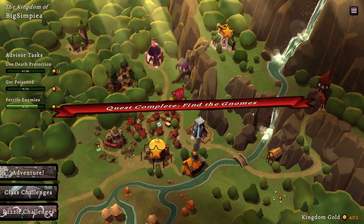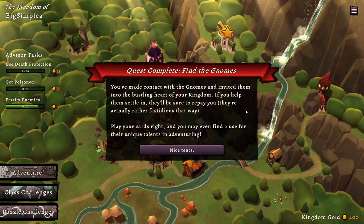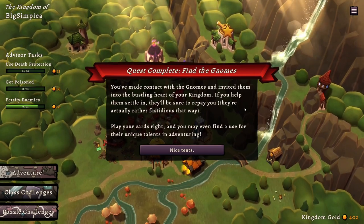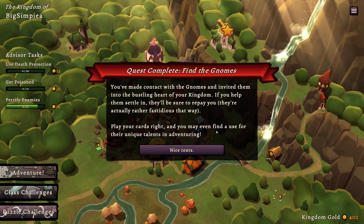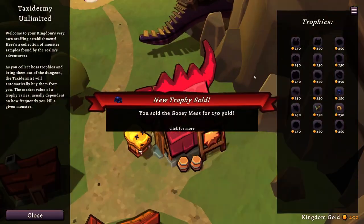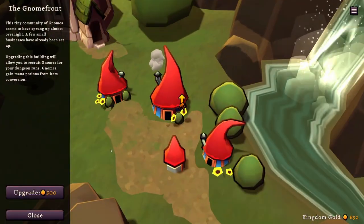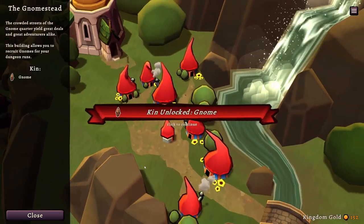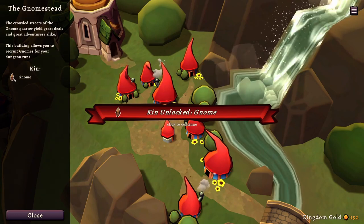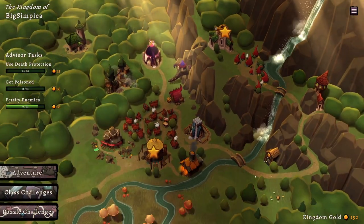Puzzles unlocked - magical Mystira! Quest complete - find the gnomes. You've made a contract with the gnomes and invited them into the heart of your kingdom. If you help them settle in they'll repay you - they're actually rather fastidious that way. Play your cards right and you may find a use for their unique talents in adventuring. They got little hat tents! You sold the gooey mess for 250 gold. Oh, gnomes are expensive! Unlocked the gnome!